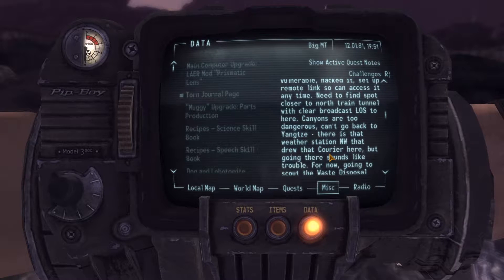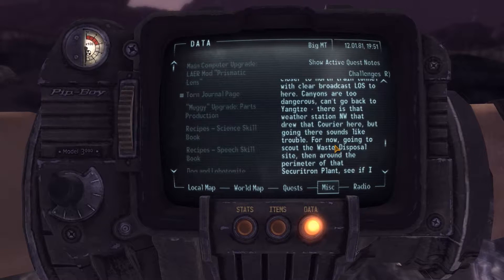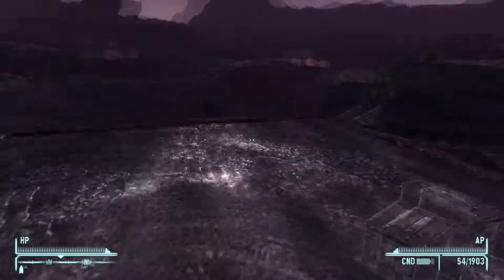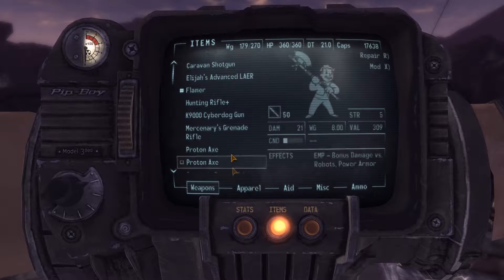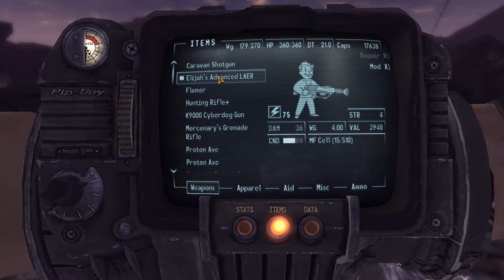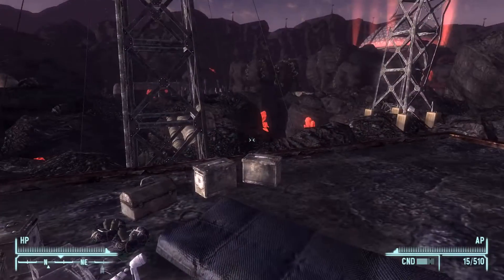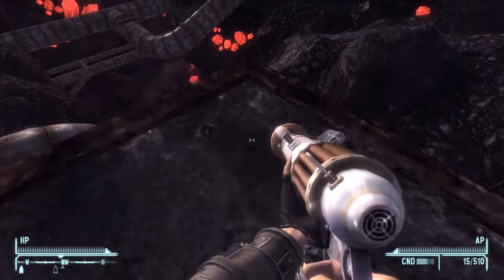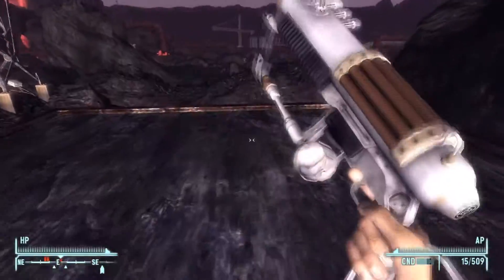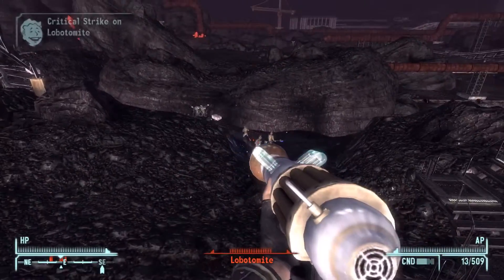'There is that weather station north west that drew the courier here, but going there sounds like trouble. For now I'm going to scout the waste disposal site and then around the perimeter of the Securitron plant and see if I can find a more defensible position.' Who's this guy? Let's have a little look. I wonder if we can repair it. I wonder what's so advanced about this thing — probably it fires a blue laser. It looks new as well, which is good. It's always nice when your weapons look new.